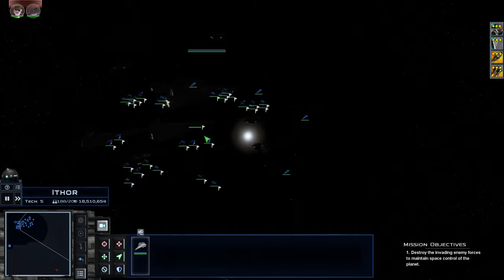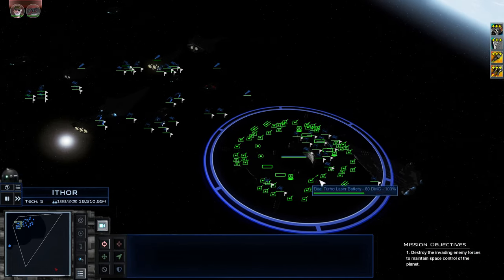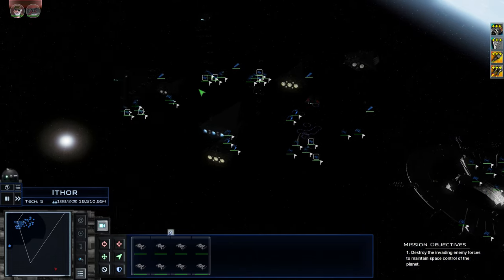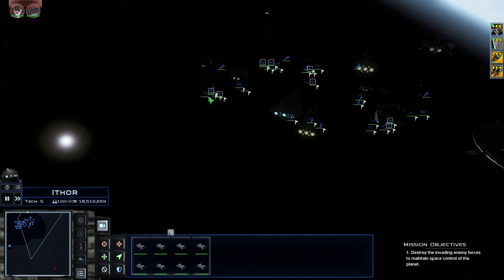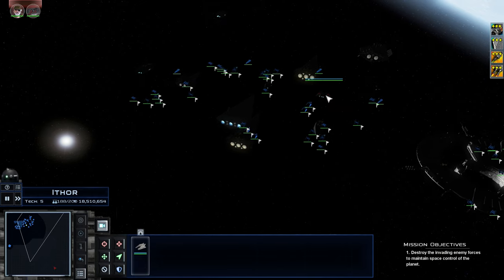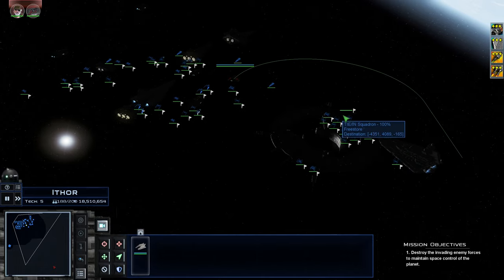The station is fully upgraded. Let's divide up our fighters and bombers — I like to put all the bombers in one area so I can just spam them toward the end. Let's get the Broadside Cruiser away from the front line.